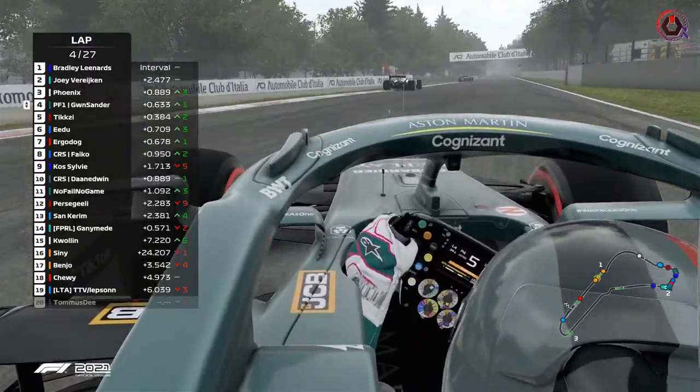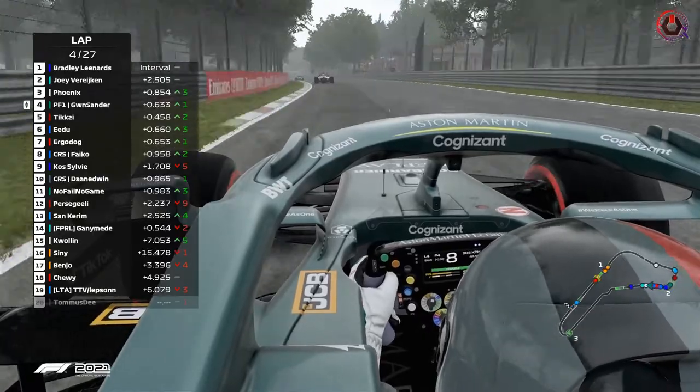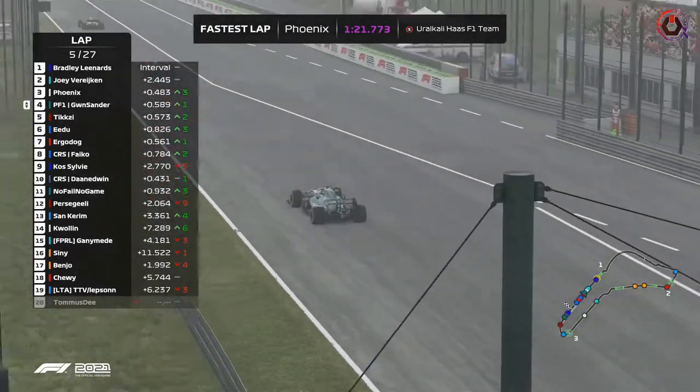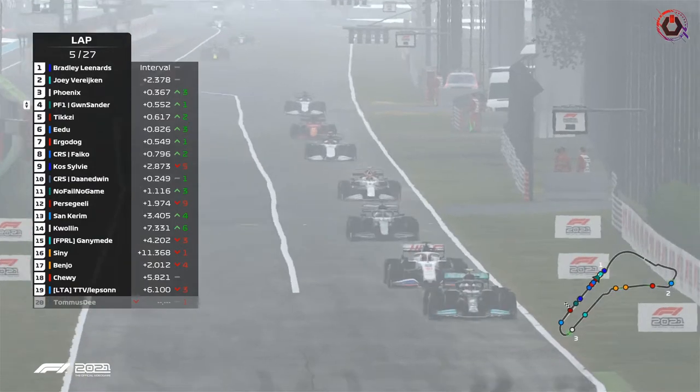It's Joey, and he's under threat by Phoenix with the DRS. Joey needs to get within DRS range again on Bradley. DRS will be enabled — make or break situation. Are they too far back? Way too far.